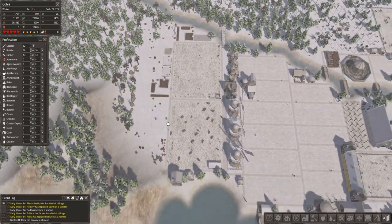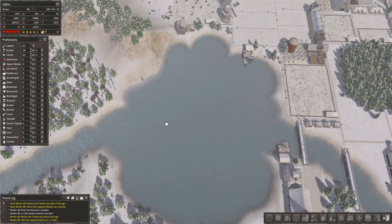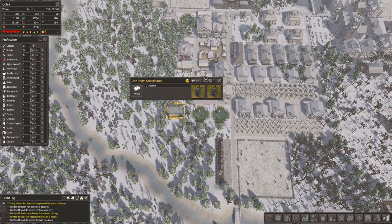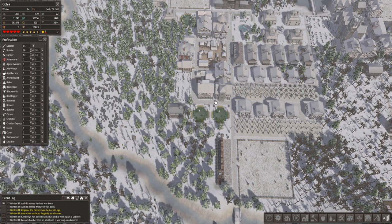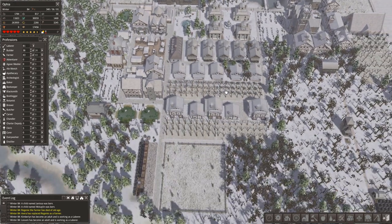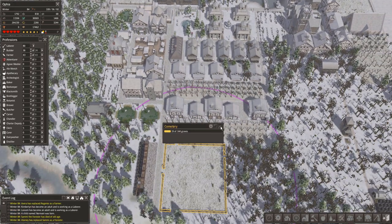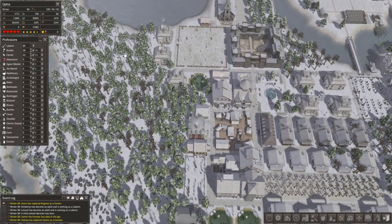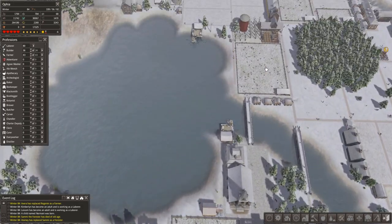The school should be built. We need another teacher - nice. We can actually upgrade this to a farmer's college if we need to at some point, but right now I'm not going to do that yet. The cemeteries are really filling up quickly - I mean, we have a lot of people, so it makes sense.